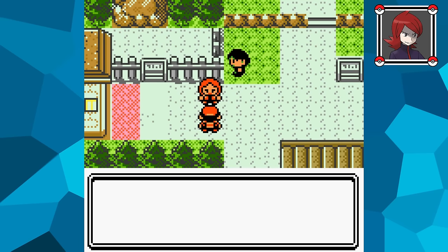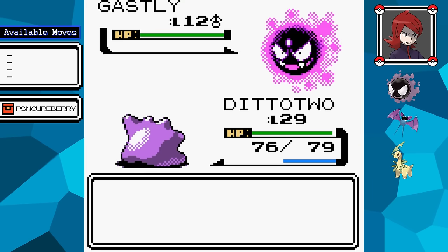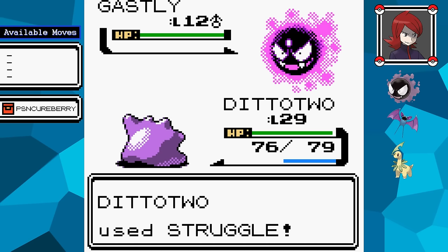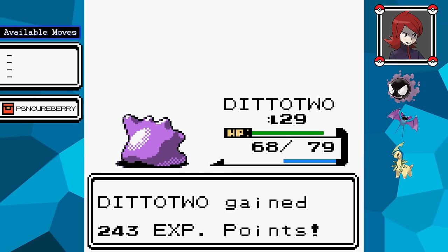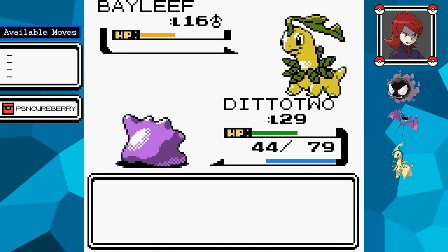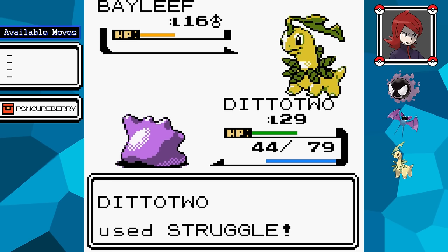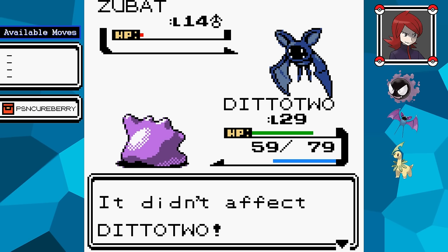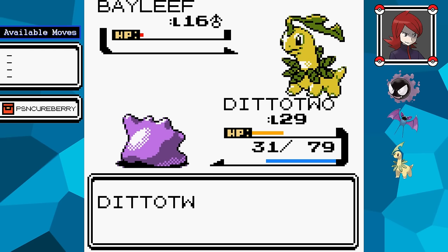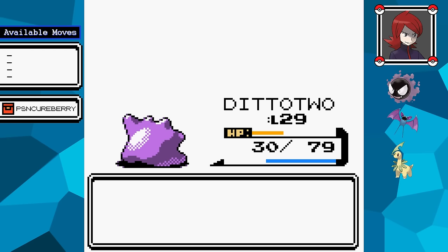Right after the gym, I have to defeat my rival for the second time. He leads with a Ghastly that likes to put you to sleep and use Spite to drain your PP, so whether I'm transformed or not I have to rely on Struggle anyway. As I get further in the game though, the Pokémon are getting bulkier and team sizes are starting to get bigger. If I hadn't gotten lucky avoiding his Zubat's Supersonic and prepared for his Bayleef's Poison Powder, this battle could have gone either way — even though I'm clearly overleveled.